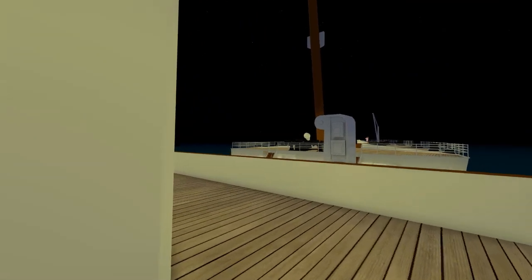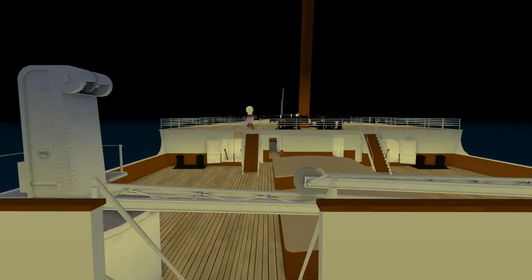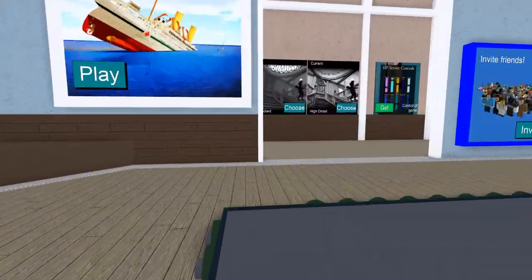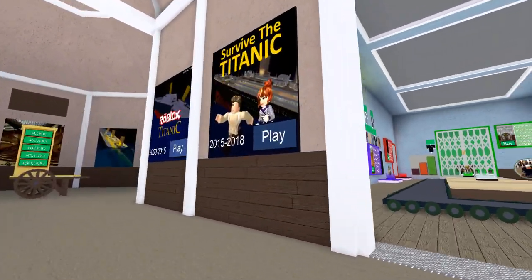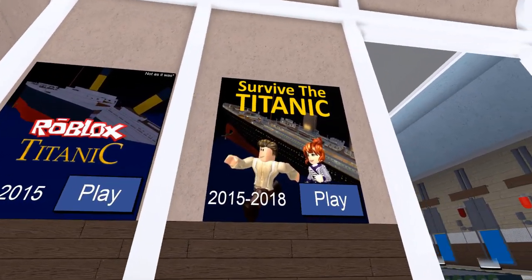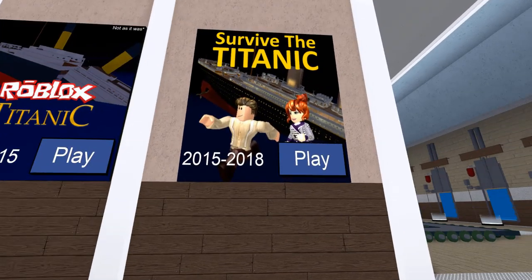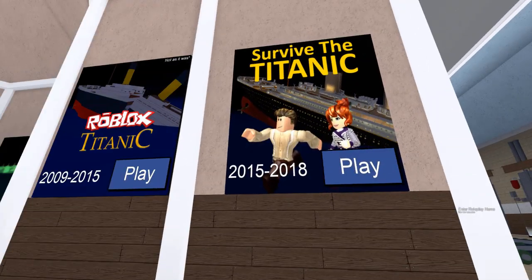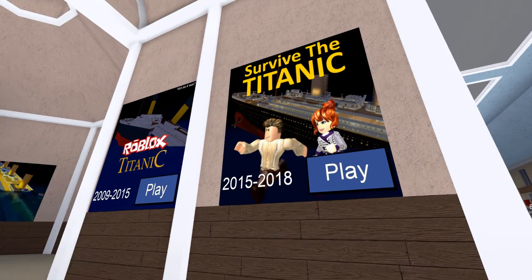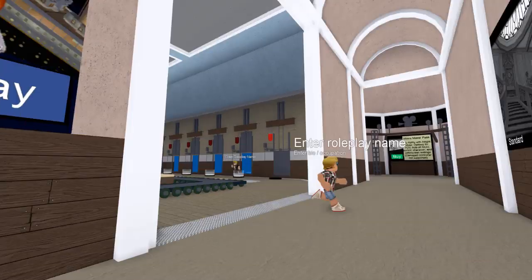I've also been getting comments asking how I got to the 1.9 version of Roblox Titanic — I'll show you right now. Here we are in the lobby. If we go over this way, you'll see right over here we've got 2009 to 2015, the original Roblox Titanic, and then we have Survived the Titanic 2015 to 2018. If you click one of these, it'll pretty much instantly teleport you to that version. So that's how I got to the older version — I didn't have to recreate anything; it's just right here.